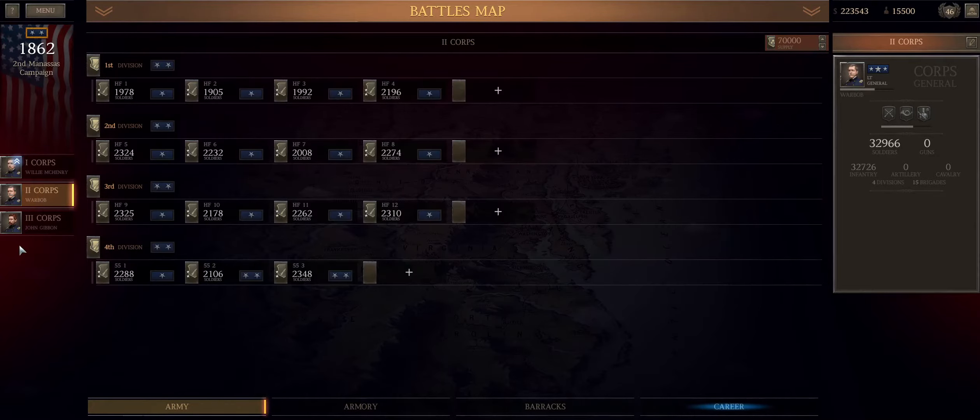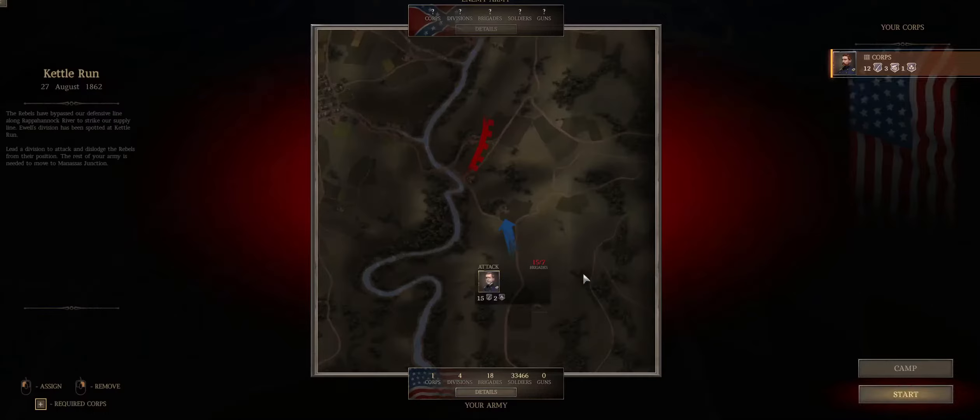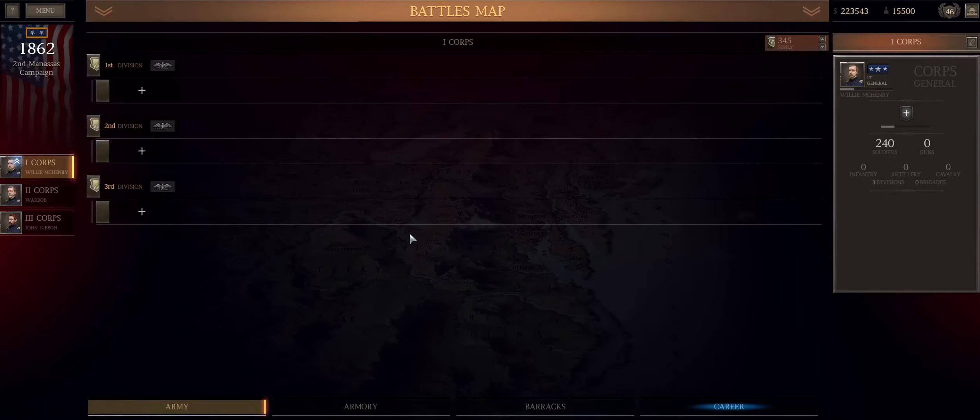All we need is seven units for Kettle Run. So all we have to do is decide what type of seven units we want. Do we want to bring in seven one-stars? We have six hours in this battle — it starts at 4:03 and goes till 10:30, so we have time.